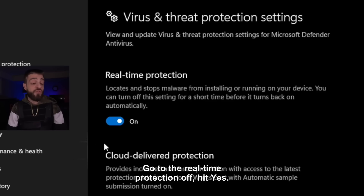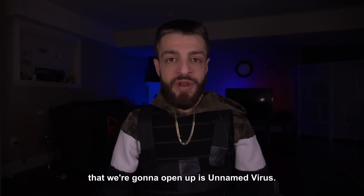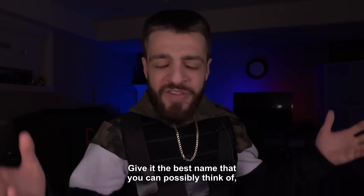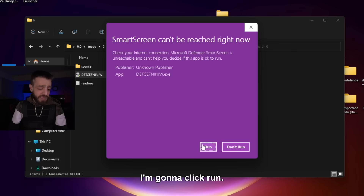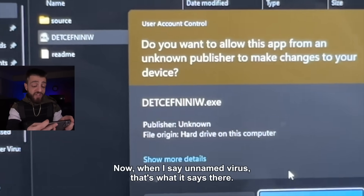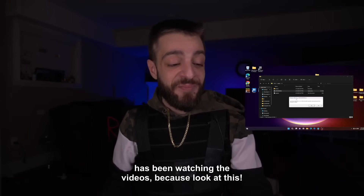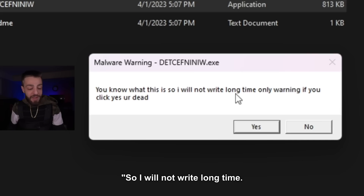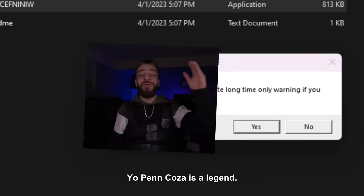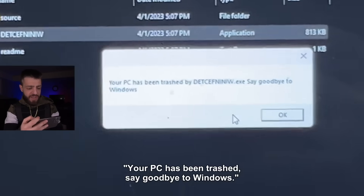Opening the next Windows 11 instance, going into virus and threat protection settings, turning real-time protection off, disconnecting from internet. The next virus is unnamed — I want you guys to go in the comment section and name this virus after watching it. Give it the best name you can possibly think of. Clicking yes: it looks like the virus creator Pancosa has been watching the videos, because it says 'only warning — if you click yes, you're dead.' Pancosa is a legend. Clicking yes — your PC has been trashed, say goodbye to Windows.